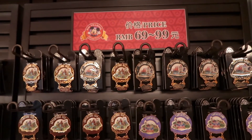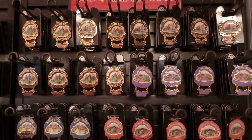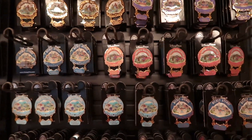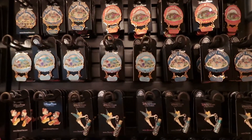69 to 99. All the different lands — Shanghai Disneyland, Mickey Avenue, Tomorrowland, Gardens of Imagination, Adventure Isle, Fantasyland, Treasure Cove, and Venture Island.